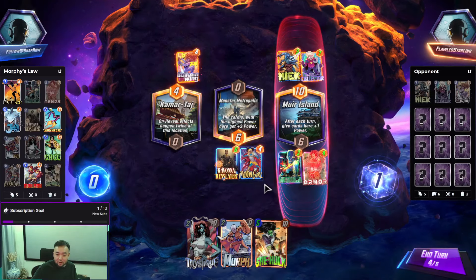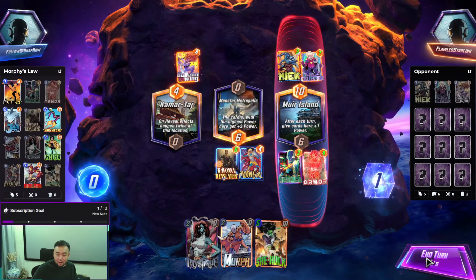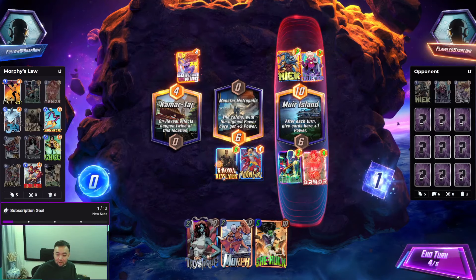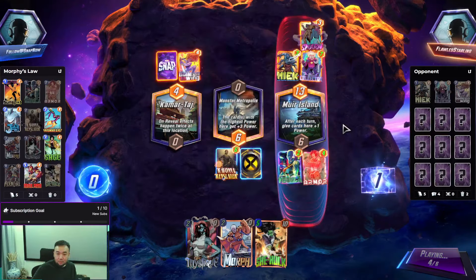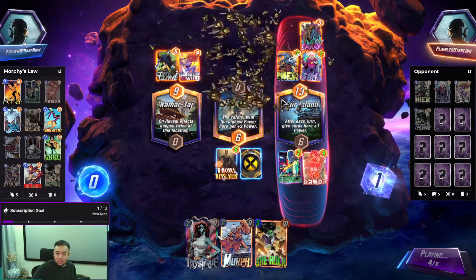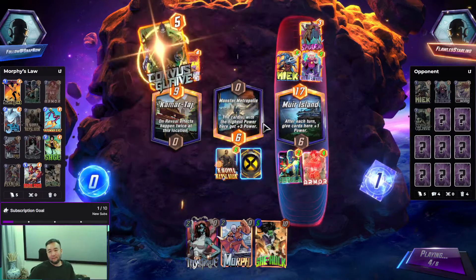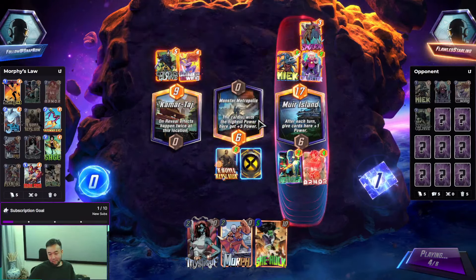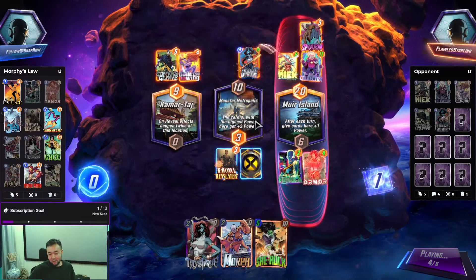If we skip, are we going to have enough on the right? We need Sage or Iron Man. Iron Heart can also work. They got too many Swarm — that's huge.